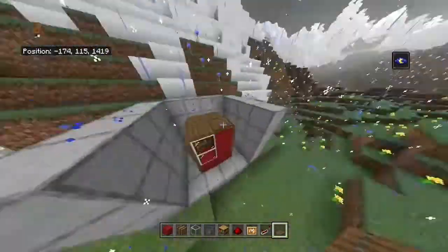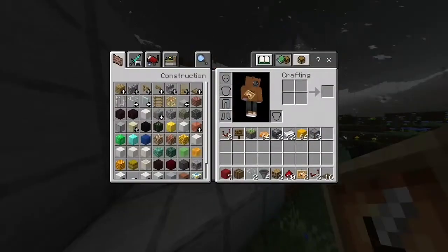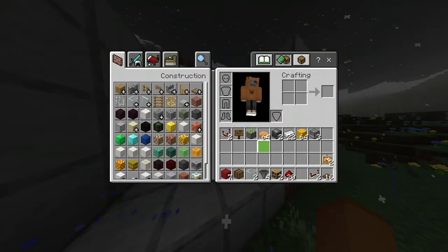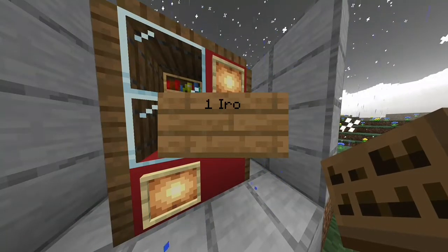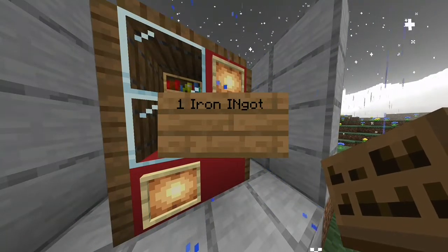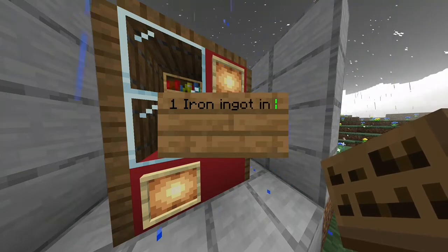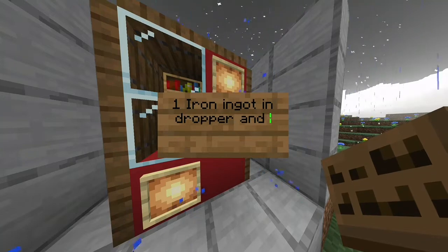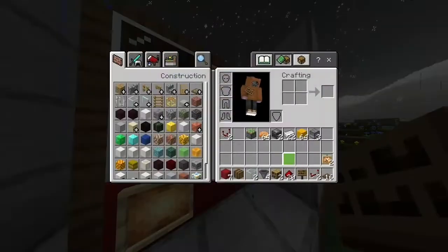So let me just finish this up. This is what it will look like — you will put two item frames down and you will put your sign down as well. You will put whatever item you want in the dropper and you will get three of whatever item out.